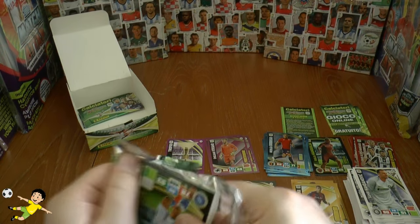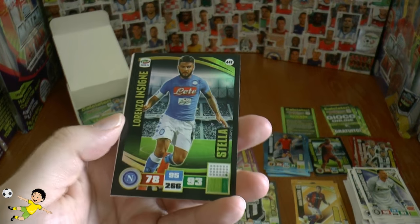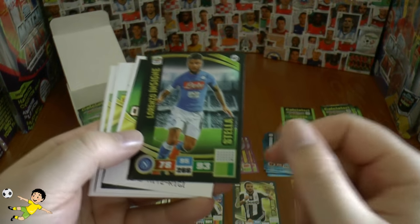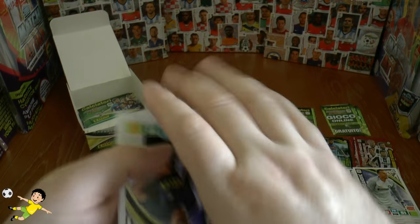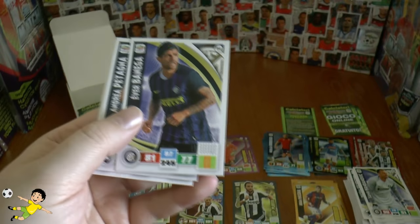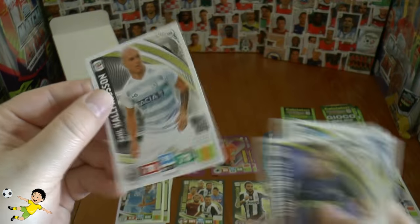Our penultimate pack of the box looks decent. It's Lorenzo Insigne — a Stellar card! Only 93 attack, a very quick centre forward — or left winger, I should say. You can play him there if need be.